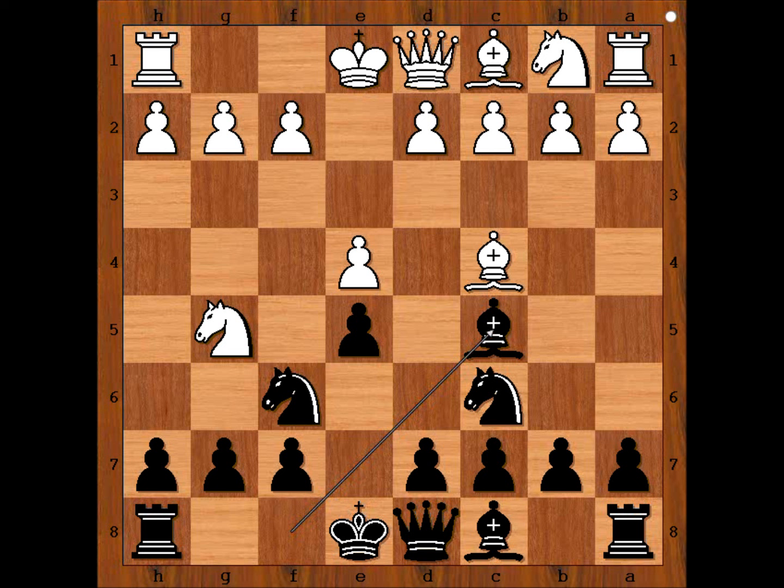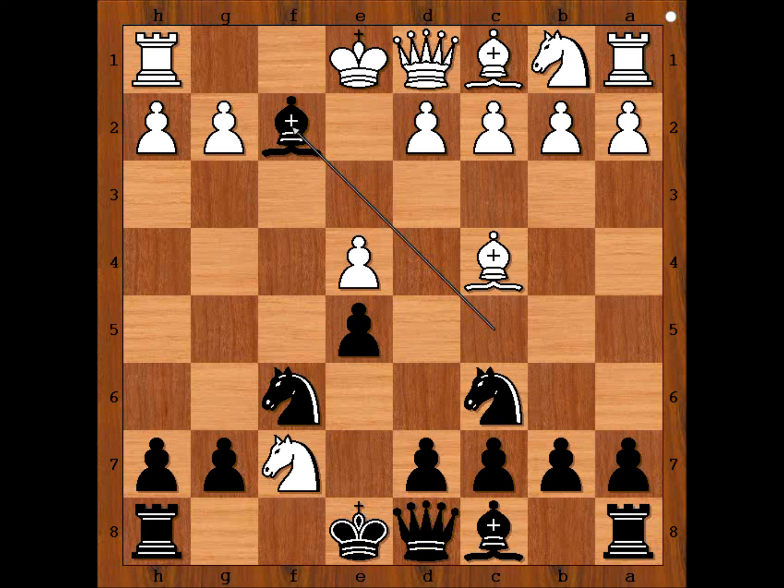White to move. Bishop takes on f7 was played, check. Knight takes on f7 is also definitely possible — forking the King, Queen, and Rook — and then black continues with a Bishop sacrifice, and white has to choose between King to f1, King to e2, or King takes Bishop. But we'll look at that another time. In the game: Bishop takes on f7, check.